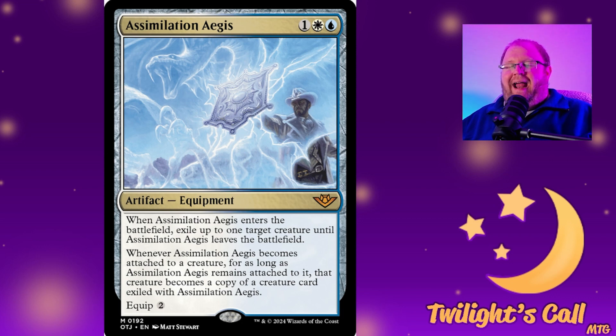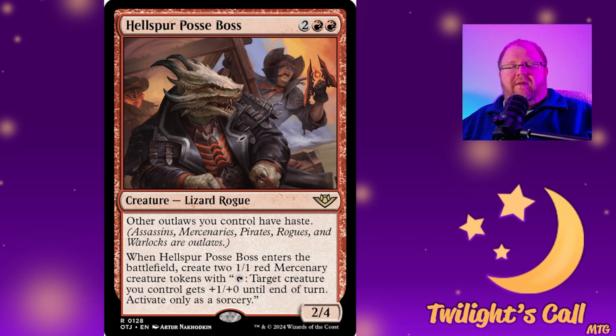Then a card I thought was weird at first but grew on me: Simulation Aegis for one white and blue — an equipment. When it enters, exile a creature until the aegis leaves the battlefield. Whenever the aegis becomes attached to a creature, that creature becomes a copy of the exiled creature for as long as it's attached. So if your opponent slams a 6/6 first striking trampler, your creature becomes that exact creature. I love this — I can't wait to try it out.